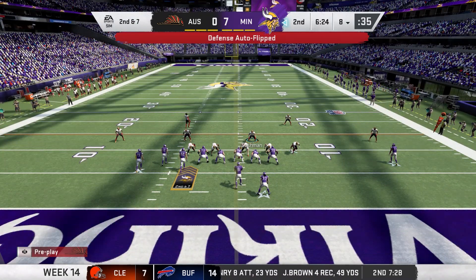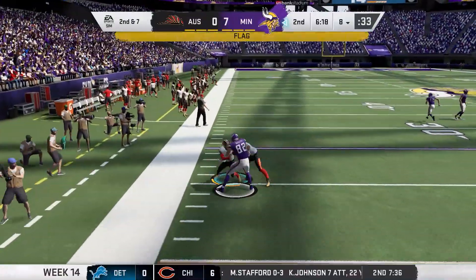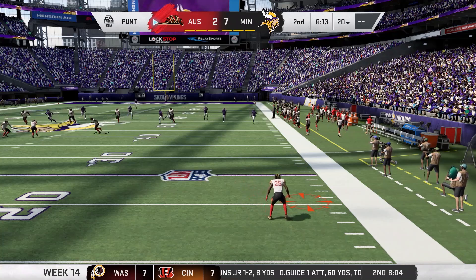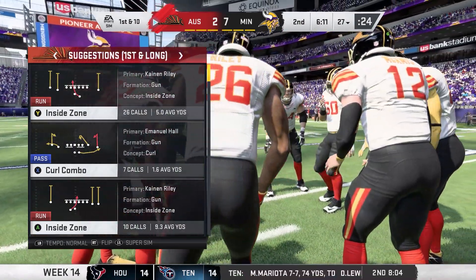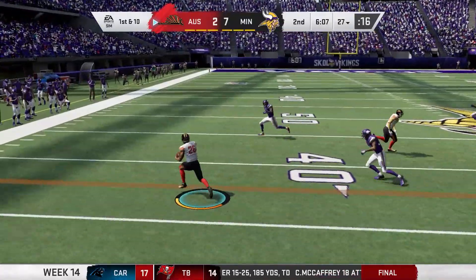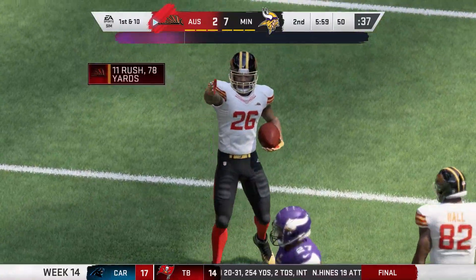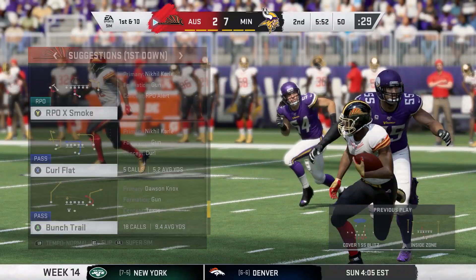In previous Maddens it seemed like on All-Madden the opposing team would call the perfect defense or offense to counter whatever you called, so I'd always just call a play and immediately audible to screw over the defense. Kyle Rudolph makes a great effort but there's an illegal block in the back — wait, that's a safety! Let's go! This is a fantastic run play to Kanan Riley. The slowest spin move I've ever seen — a snail could probably spin faster — but Kanan Riley picks up great yardage. I'm never calling the PAY Glance play again.